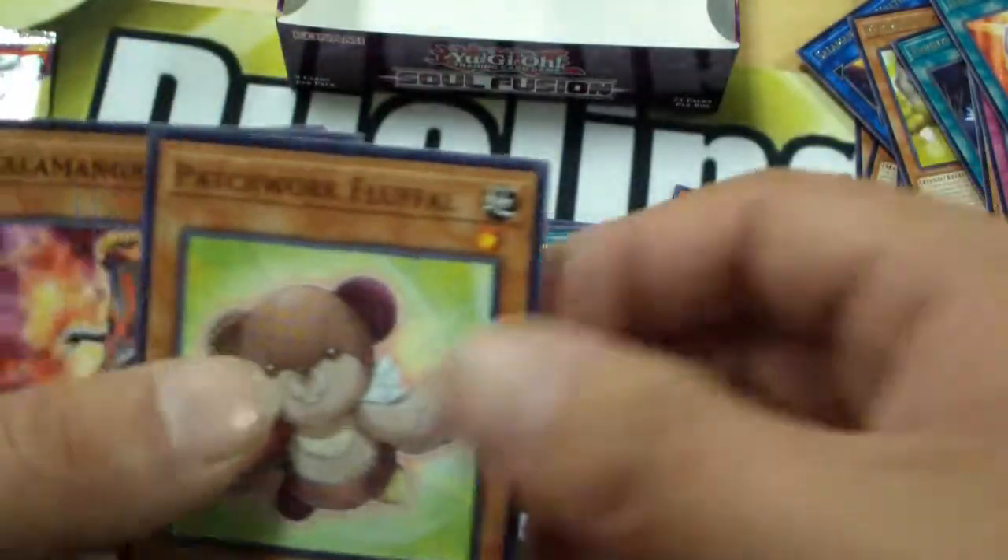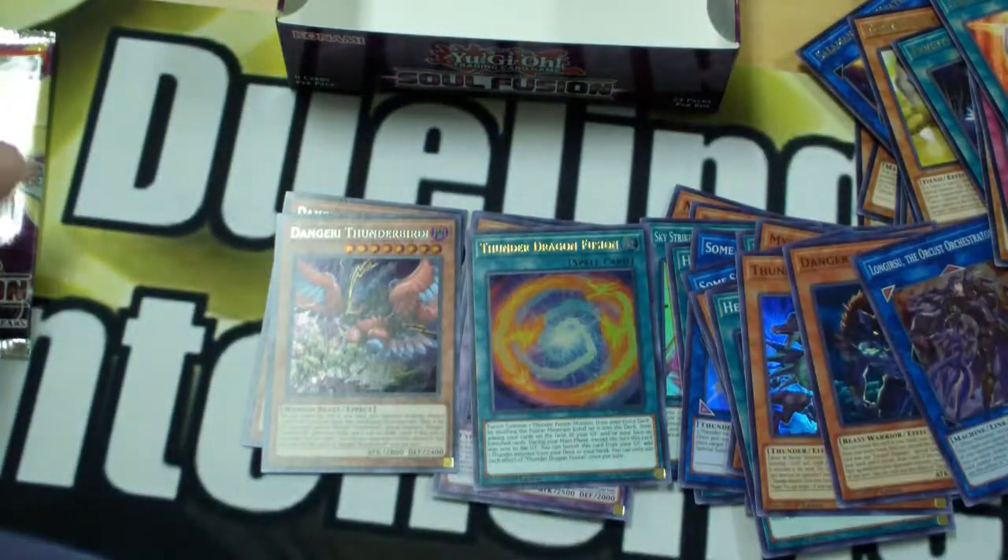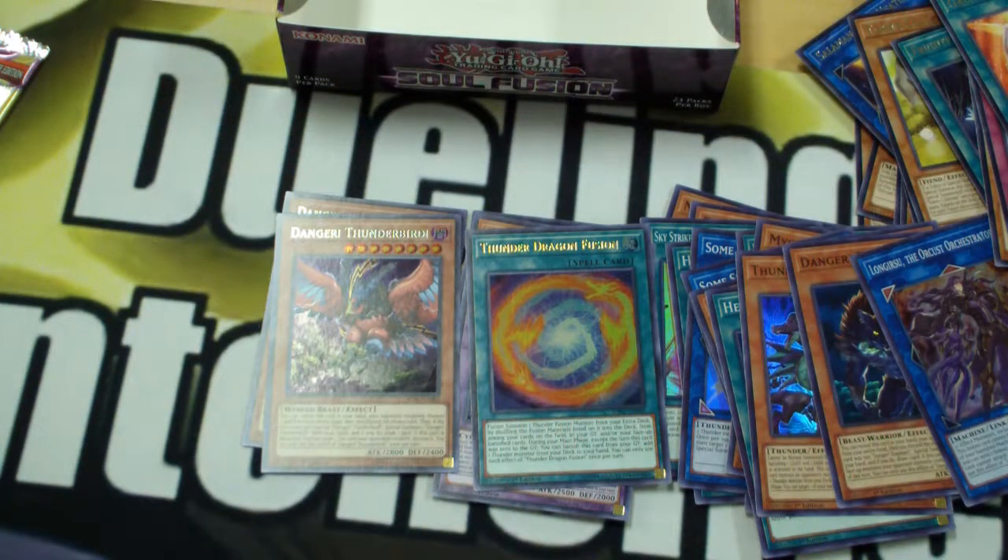Avenger the Normal. Patchwork Fluffal. Salamangreat Mirror. Diplexer Chimera. Two packs left. Can we just do something absolutely ridiculous and pull a third Secret Rare? These boxes you generally get two Secret Rares, but we can be optimistic because we are thick and there is no reason not to be.